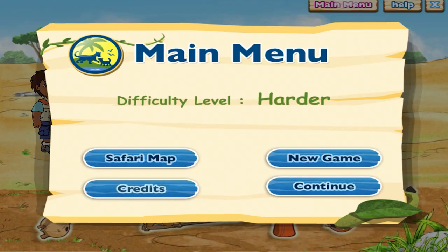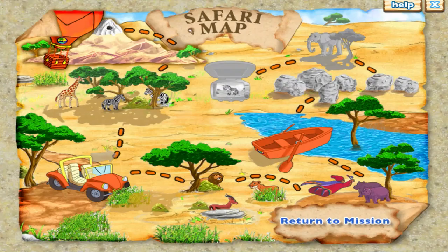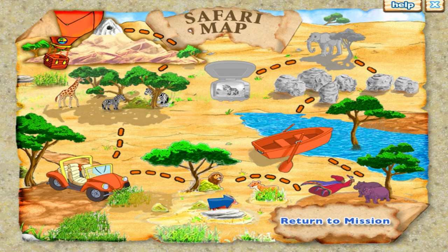Click New Game to start a new Safari Rescue Mission, or click Continue to go back to your Safari Rescue. Check your progress on this mission and click on the mini-missions that appear in color on the map to replay them. Click Return to Mission when you're done.